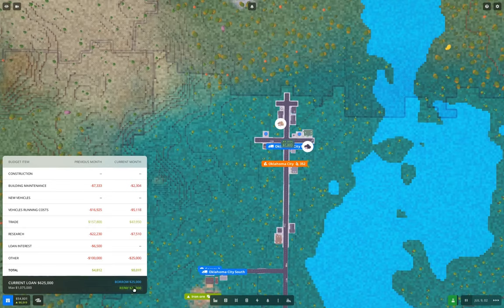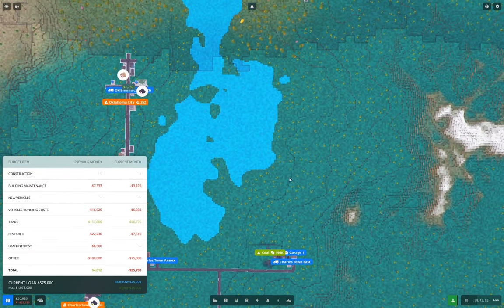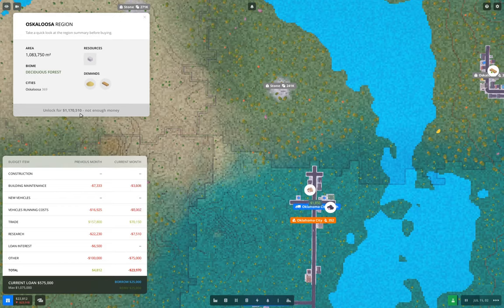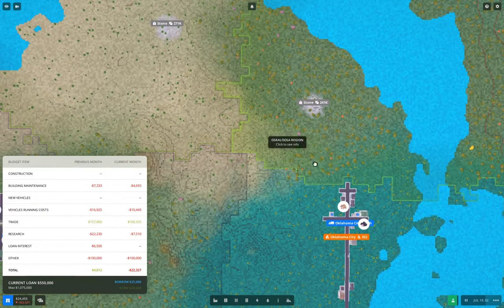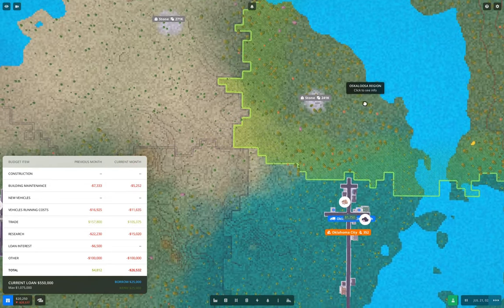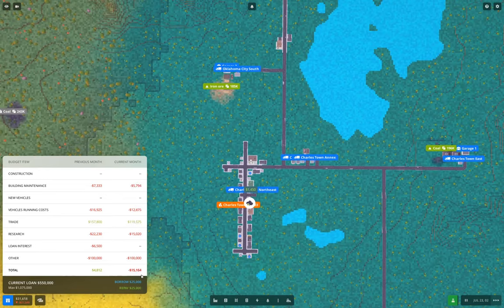Just letting the game tick along here for a bit, we've accumulated quite a bit of resources. We're getting along on the research. This region costs 1.1 million. With the loan I'm not sure we can quite do it. Well, this region here has stone as well, so that'll be good. Actually, we can build the stoneworks in between and it'll be relatively close when the deposit runs out. I've not been in a situation where I've had to exploit a second stone deposit yet.